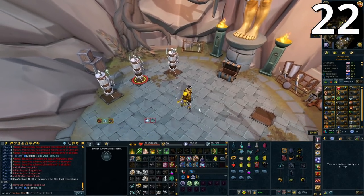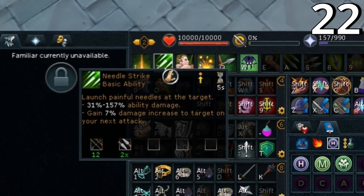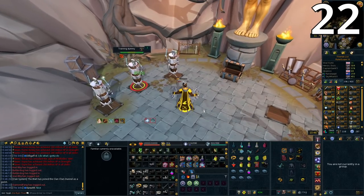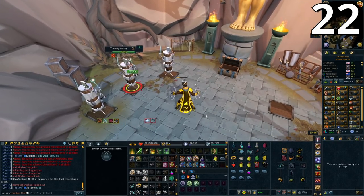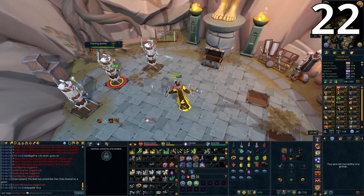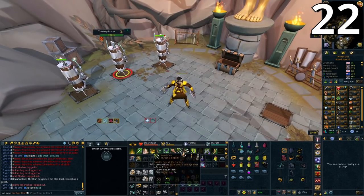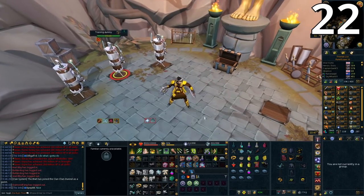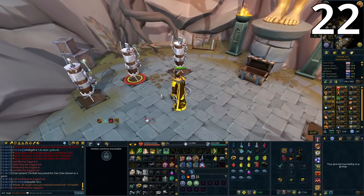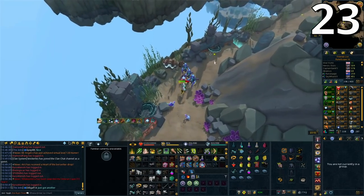Moving on to range tips. The first is Needle Strike, which gives a 7% flat damage increase to your next attack. On a single-target ability the next hit gets buffed. However, on abilities with two hits — like Greater Ricochet, Snapshot, or Rapid Fire — the first two hits are each buffed by 7%. This is really important to know as you'll want to use Needle Strike before many abilities during range combat.